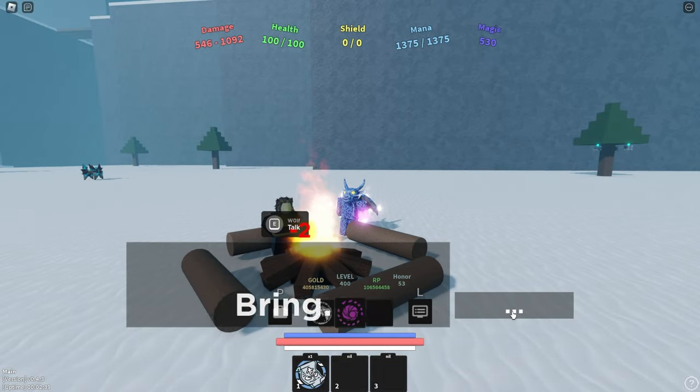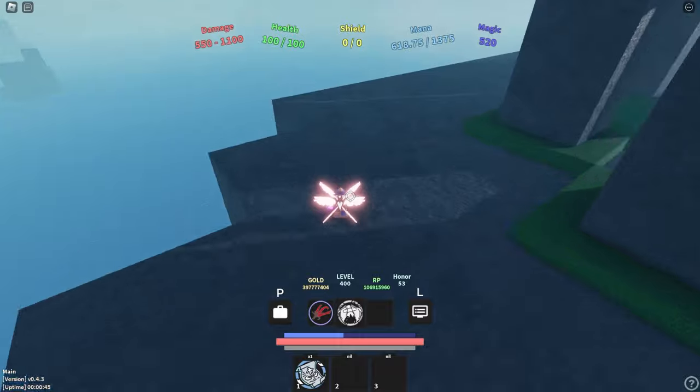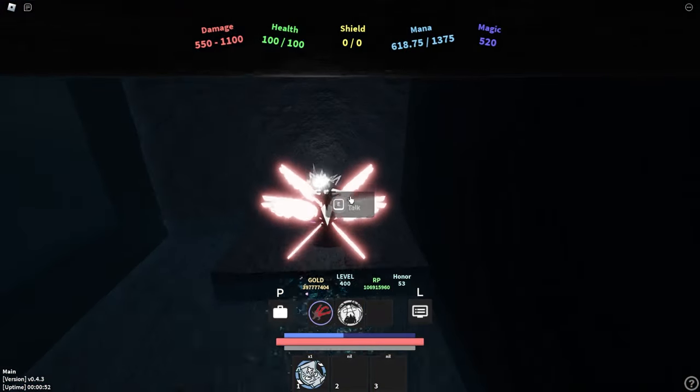You're also going to need to get her staff. The way you get her staff is by talking to this NPC and all you need is seven eternal stacks to acquire it. This one is very easy to get. Once you acquire all the items I just talked about, it is time to start the ritual process.